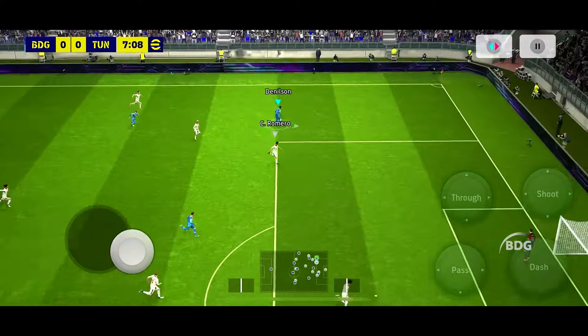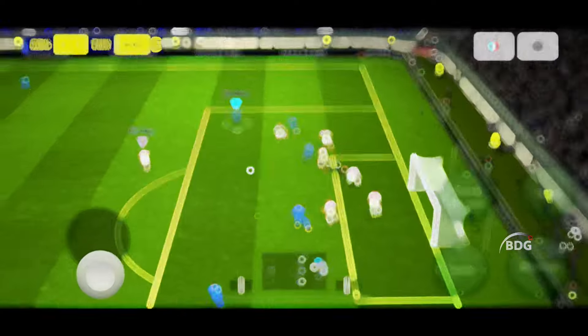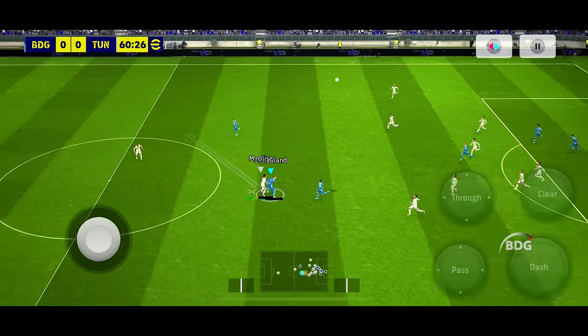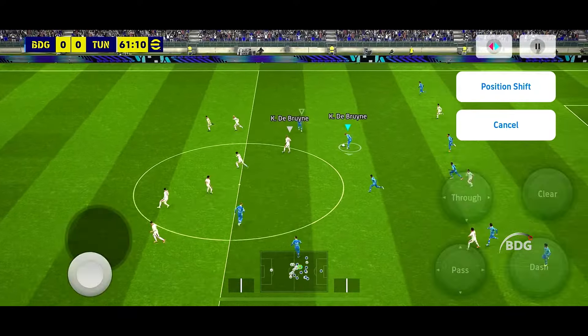De Bruyne. This kind of bold running will always get you into it here, Peter. But of course, it's not guaranteed to work. They've got to find a way around this huge height disadvantage. And De Bruyne concedes a free kick for that.